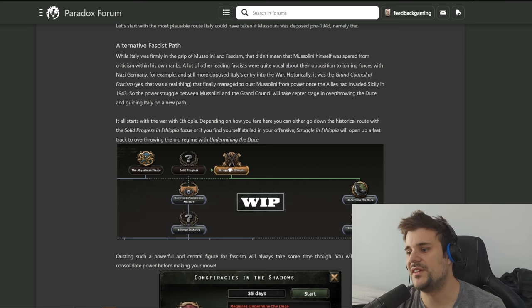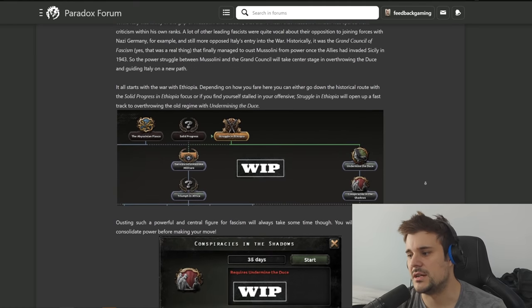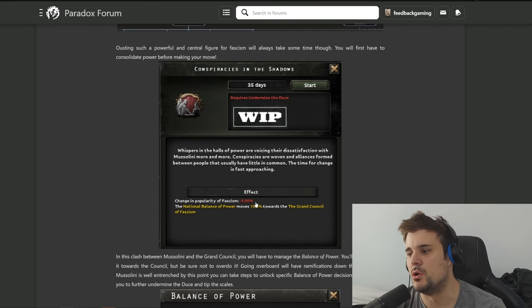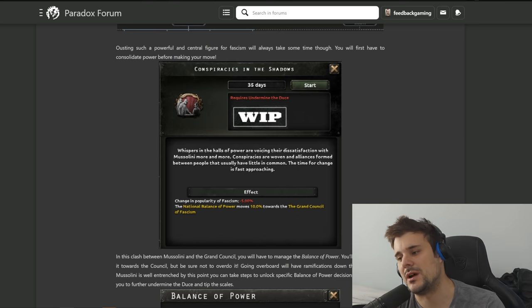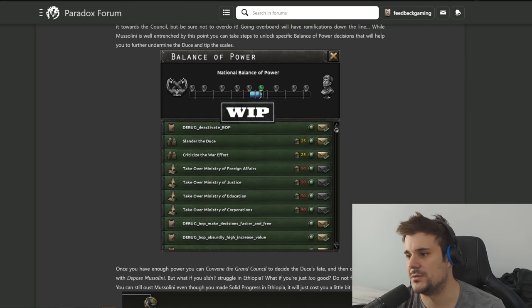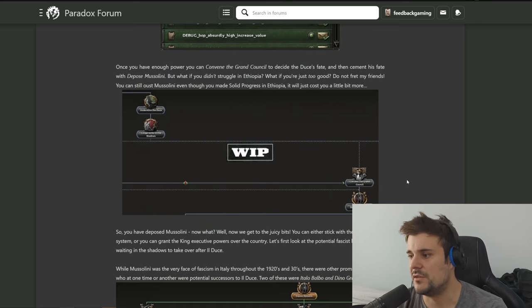It looks like the struggle for Ethiopia has to go a little bit wrong before you can start to undermine the Duce and start a conspiracy against Mussolini. The balance of power shifts more toward the council as the council tries to seize more control and move power away from Mussolini. You've got options to slander the Duce and criticize the war effort, which costs political power but shifts you more towards the council.